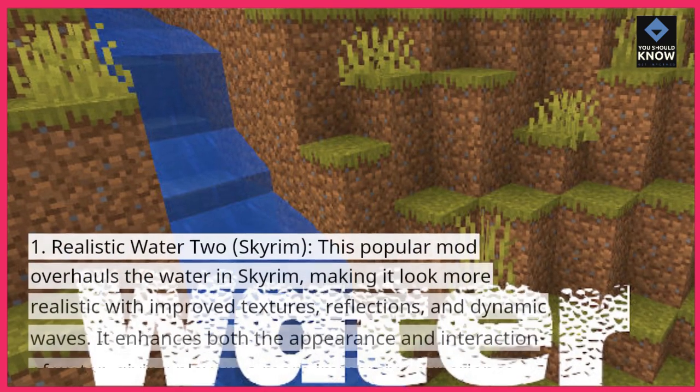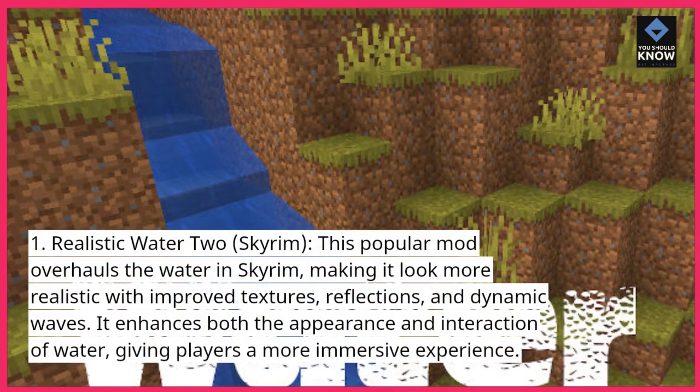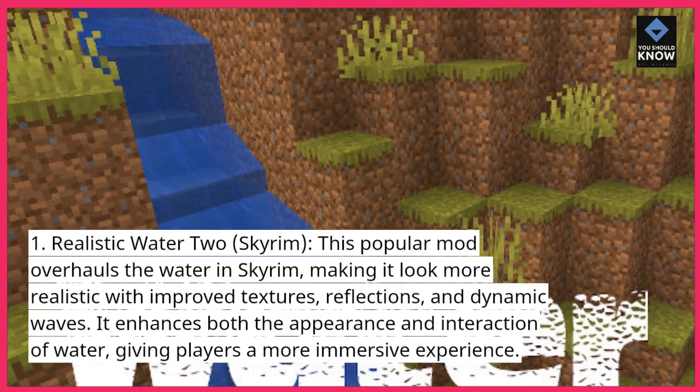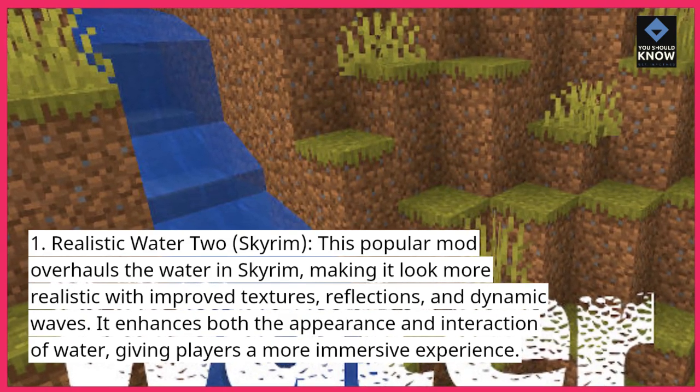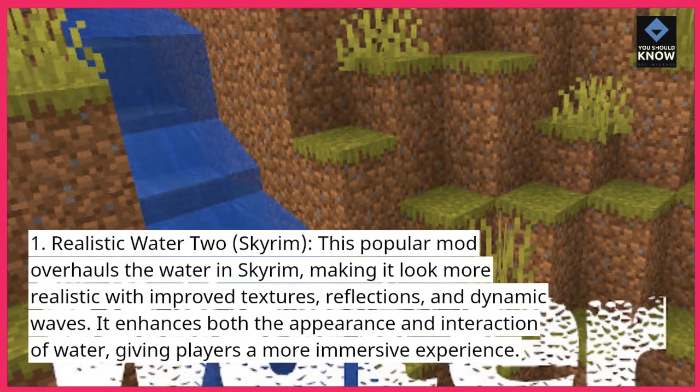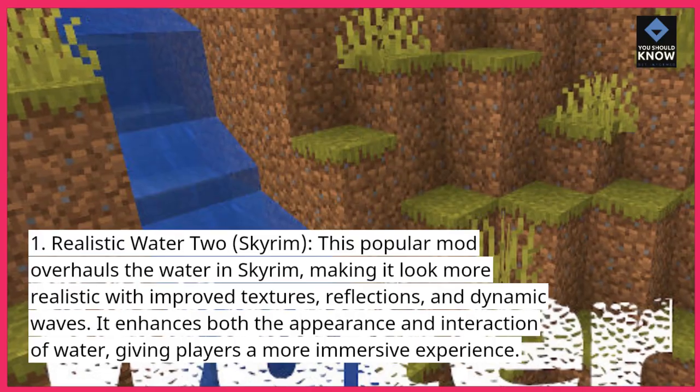1. Realistic Water 2, Skyrim. This popular mod overhauls the water in Skyrim, making it look more realistic with improved textures, reflections, and dynamic waves. It enhances both the appearance and interaction of water, giving players a more immersive experience.